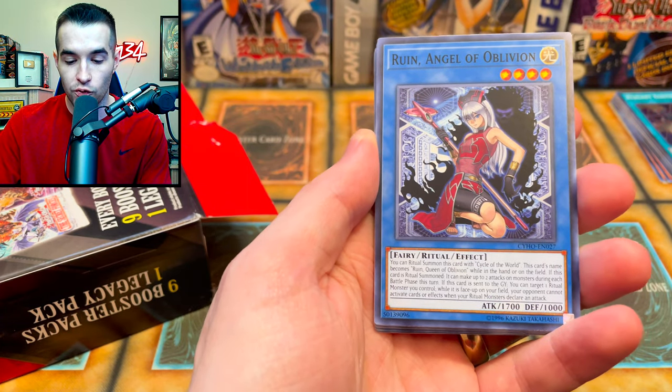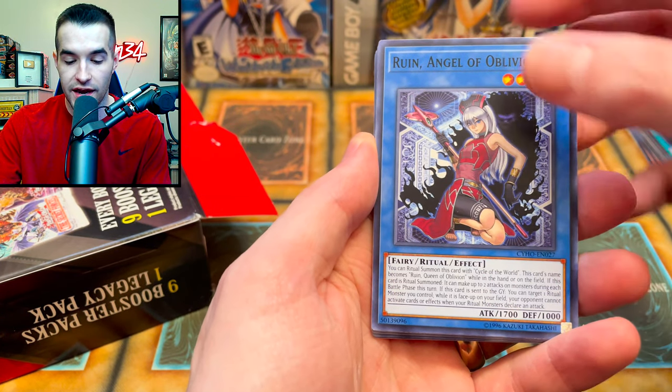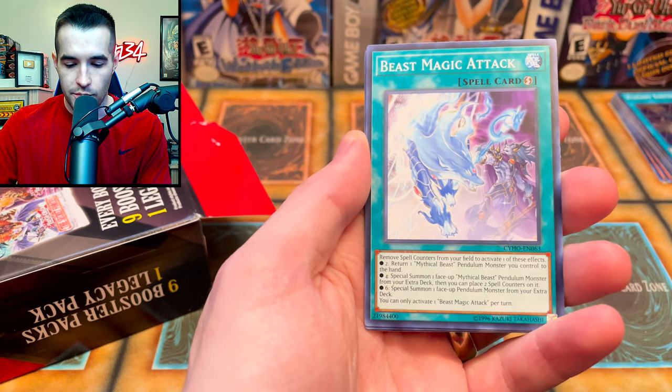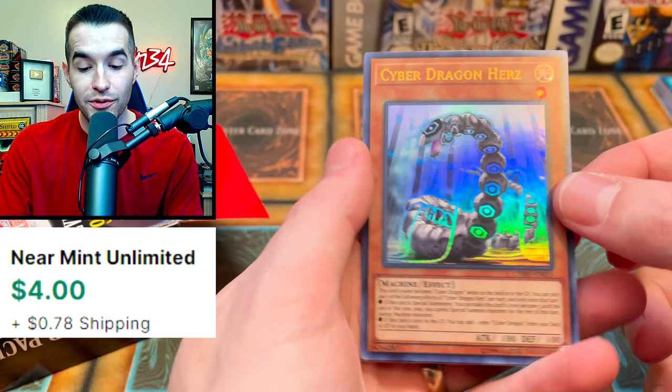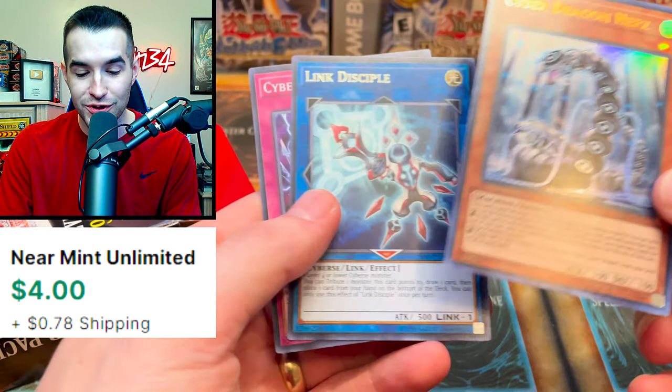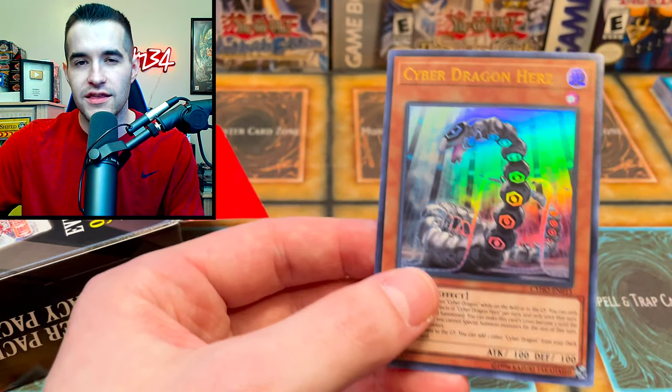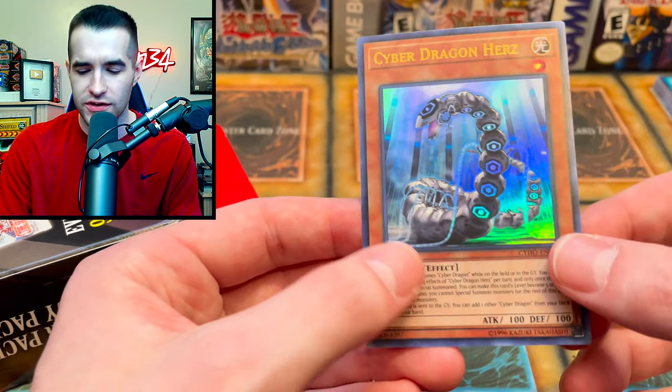Ruin Angel of Oblivion — not the Queen, the Angel. We've got the Link Turret, Psychic Ace, Breaking the World, Beast Magic Attack. Cyber Dragon Herz! An Ultra version — and Overflow, that's a cool card as well. I think this comes in the structure deck as maybe a super or something.